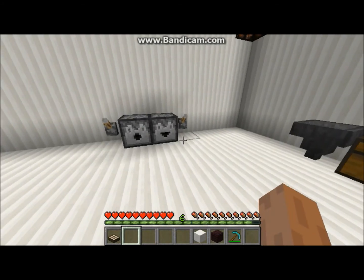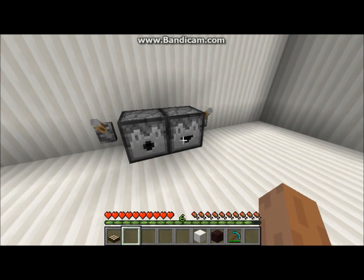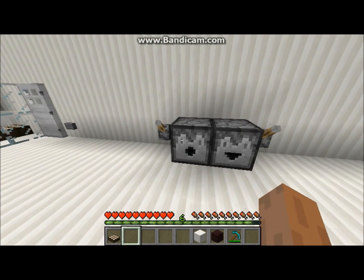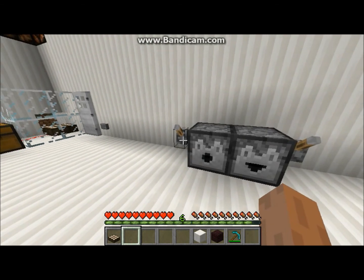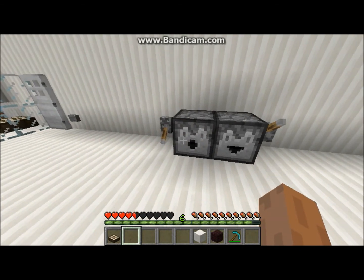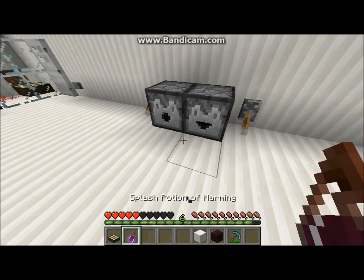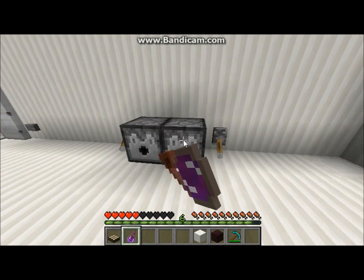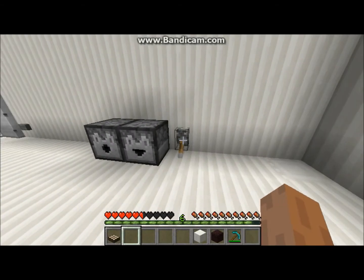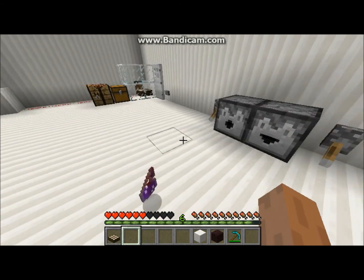Now finally I just want to show you this new thing called the dropper. It looks like a dispenser, except it's happier. So the dispenser — these both have potions of harming in them. If I shoot the dispenser, it hits me with the potion — wow, that took away a lot of health. But if I hit the dropper, it just tosses out the potion and I get it. See, it doesn't break it — that's the difference.